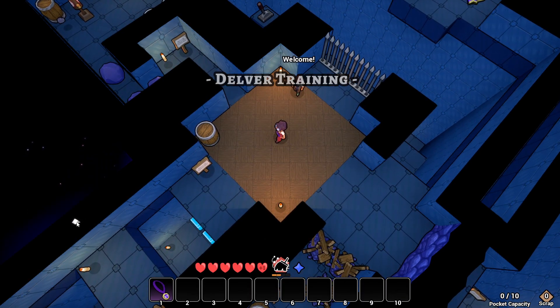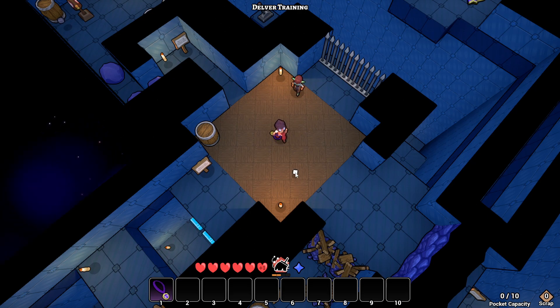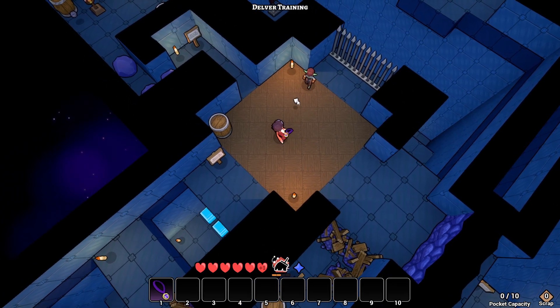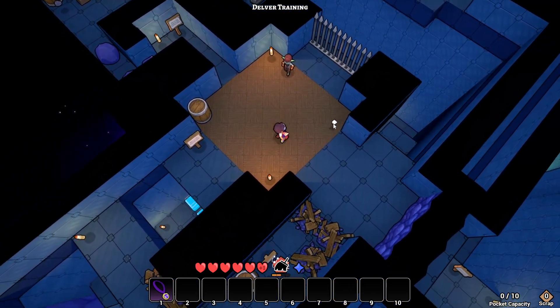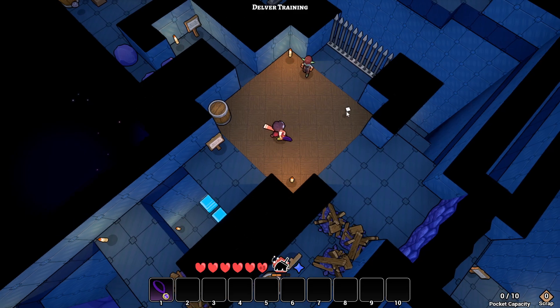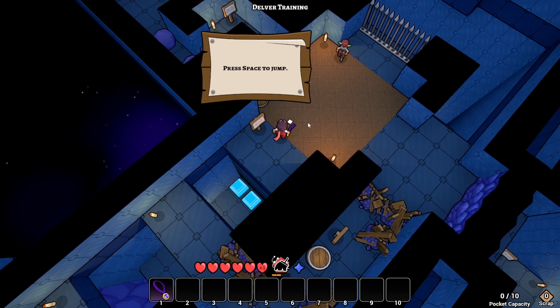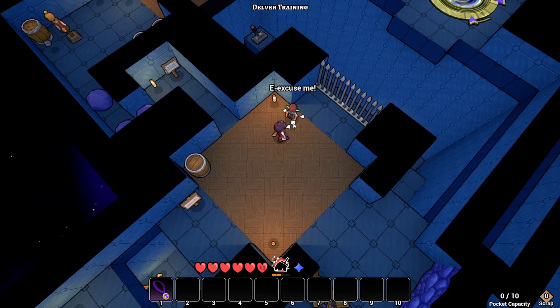Delvers training! Okay, some tutorial - I'm always up for that. I'm playing with mouse and keyboard. I have not seen this game having gamepad support, but that doesn't mean that it doesn't have any - I haven't seen it mentioned on the Steam page or in the controls. Let's hope it will have that sooner. Regardless, press space to jump. There we go, I can jump!